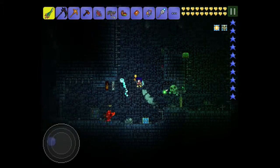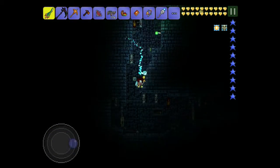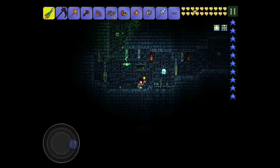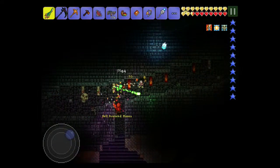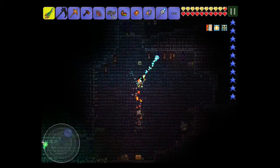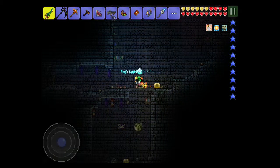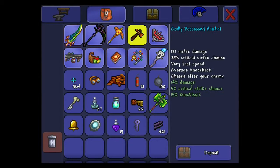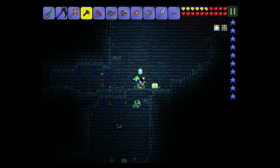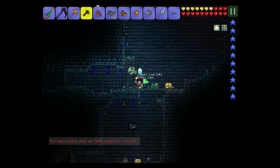I know a really good spot where Paladins and Bone Lees spawn a lot. Paladins are good because you can get a Paladin's Hammer, and I've already memorized the layout of this dungeon. This is the room where I've gotten multiple Paladins to spawn. The Paladin's Hammer is the best boomerang in the entire game — right now I have the Possessed Hatchet.